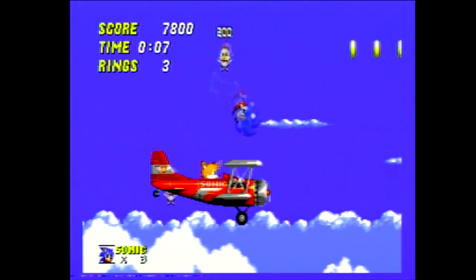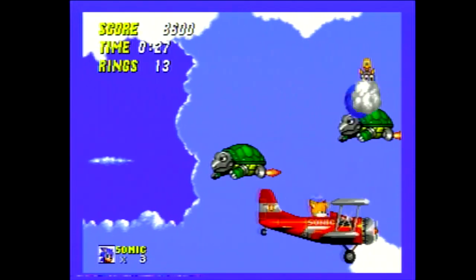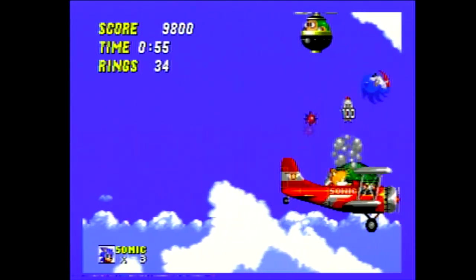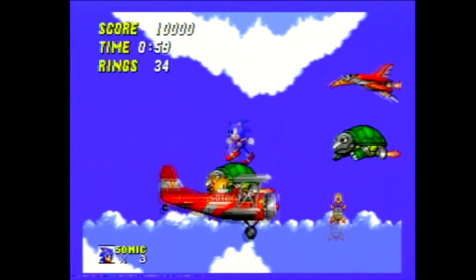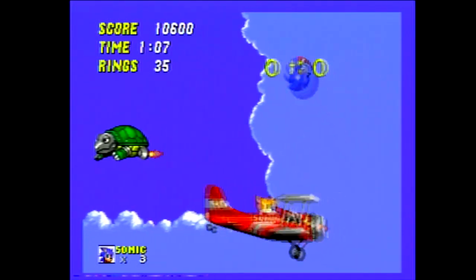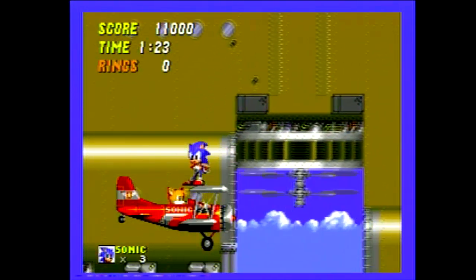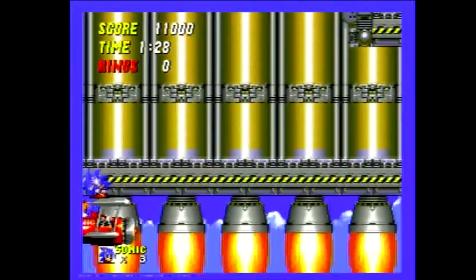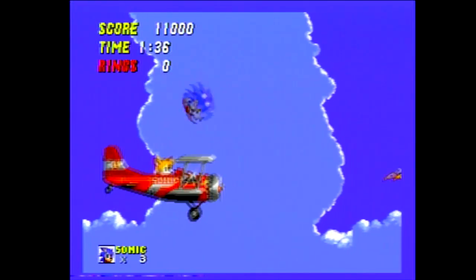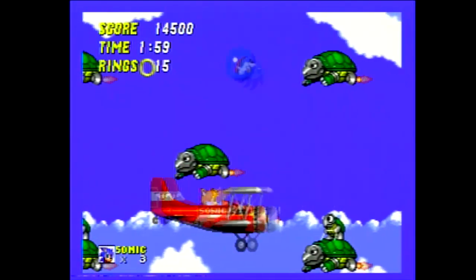Coming in at number four is Sky Chase Zone. This is the zone that follows Metropolis Zone but comes before Winged Fortress Zone. There's really not much here — it's an interlude, and that's actually why I like it. It's a relaxing level. After three acts of Scrap Brain Zone on crack, you have a fortress that you're chasing down. This is your downtime, your time to think about what's going on before you catch up with Robotnik. Some of the enemies are cheap, but that aside, it's a good level. It's short, straight to the point, and you're generally going to finish in the same exact time every time. It's a nice, relaxing interlude between the last pain in the ass level and the final showdown.